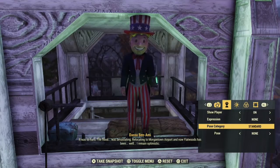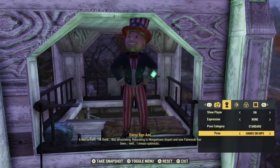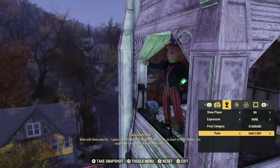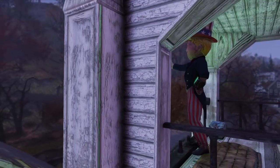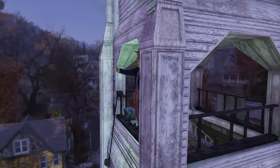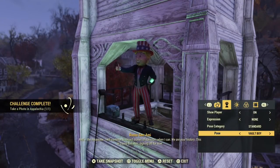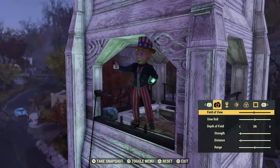Straight and simple, this video is going to be displaying all of the items that are included in-game for the Tricentennial Edition and how you guys are going to obtain them for yourselves. I kind of found this stuff out by just playing the game, but this is going to help out anybody who's having a hard time claiming these things. I'm going to break everything down in pretty good detail so you guys can get your money's worth for buying this Tricentennial Edition.